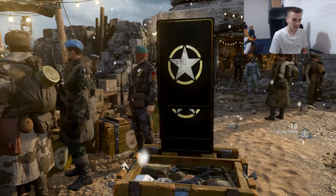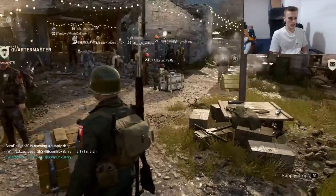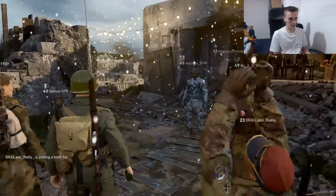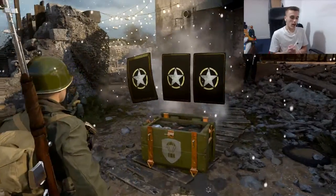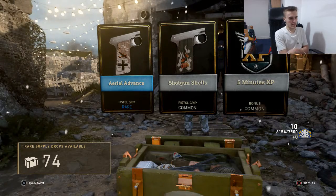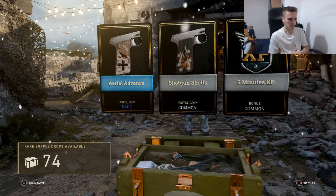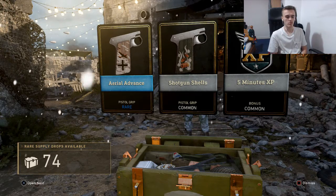And the final one. Well, that was interesting. Now it's time for the rare supply drops. We're going to open a rare supply drop. And this guy's just doing backflips. Our first one — we get aerial advance, shotgun shells, and 5 minutes XP. We're getting a lot of XP, but I'll probably put the better supply drops in.